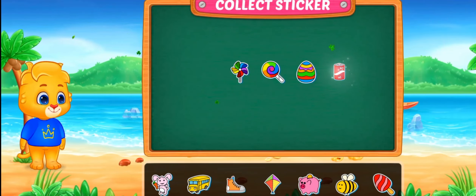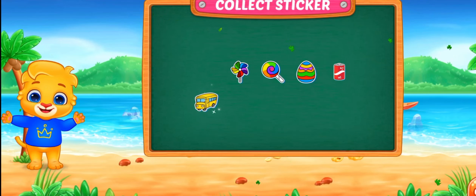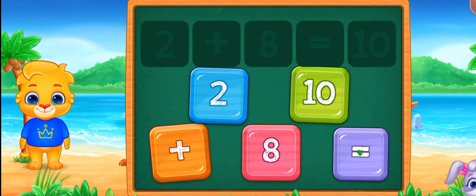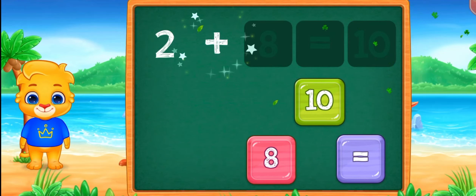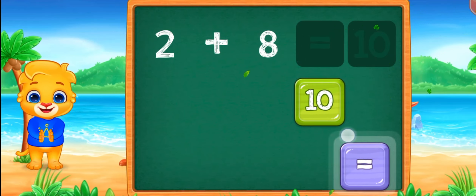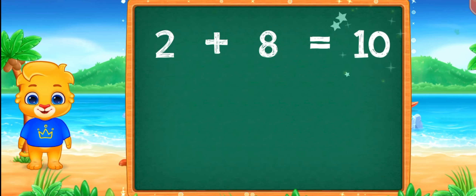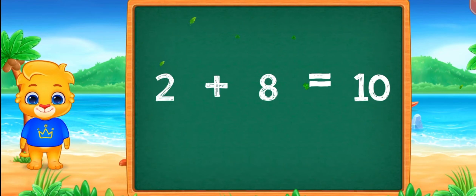Pick a sticker! 2 plus 8 equals — Well done! 10. Woohoo! 2 plus 8 equals 10.